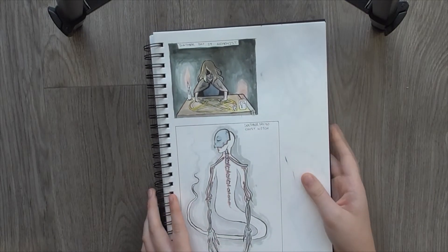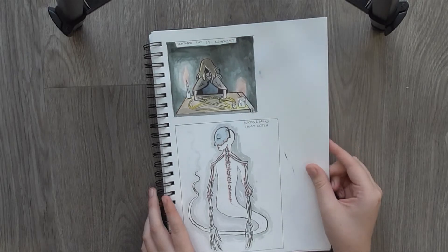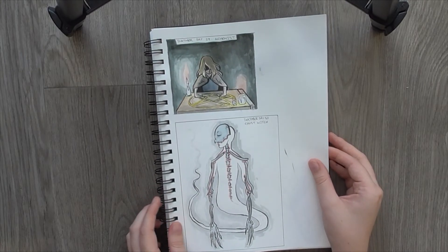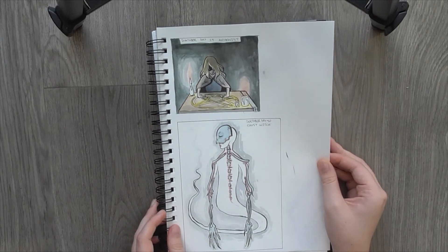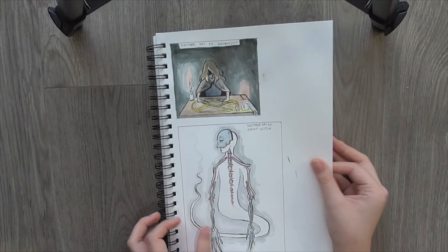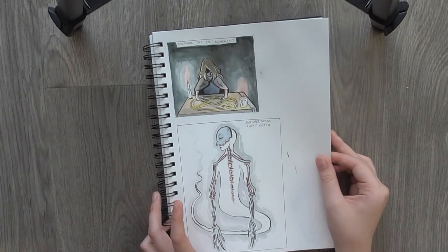Day 29 was Alchemist. This page got really messy, I'm sorry. I don't know how I managed that. I kind of went with a summoning thing. I didn't want to go too close to Fullmetal Alchemist, which is usually my first thought. So I kind of went a bit creepy. Doesn't fit perfectly but I kind of like it anyway.